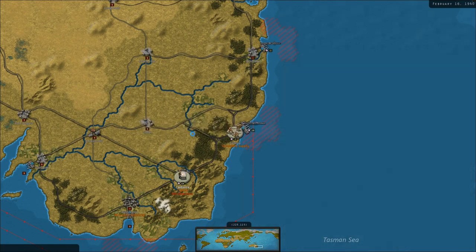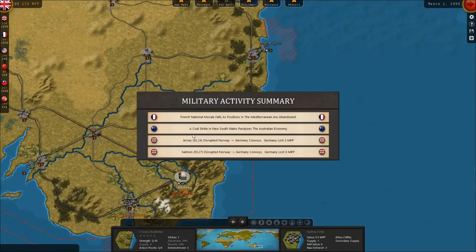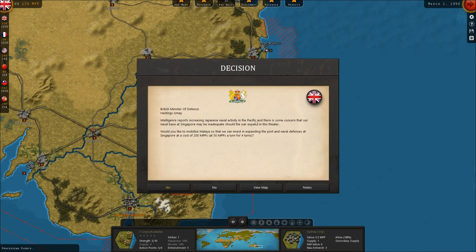I haven't even moved my forces in Australia yet. So the question is, how much did our morale fall? The British Minister of Defense Intelligence reports increasing Japanese naval activity in the Pacific, and there are concerns that our naval bases at Singapore may be inadequate should the war expand in this theater. We're asked whether to mobilize Malaya and invest in expanding the port and naval defenses at Singapore for 200 MPPs.